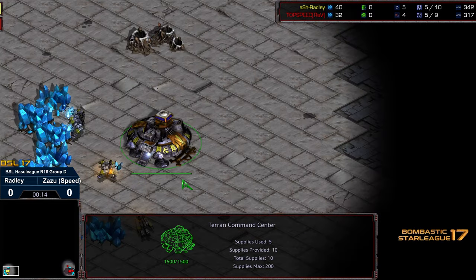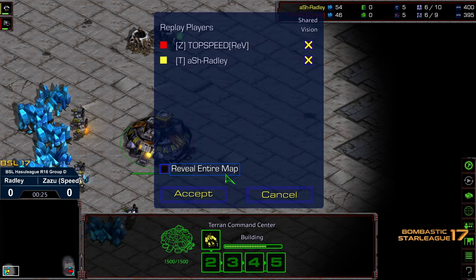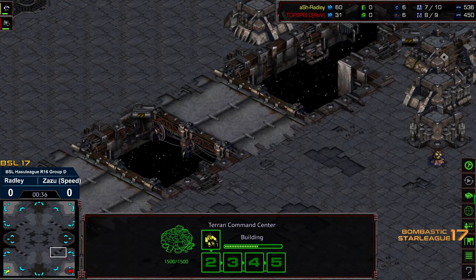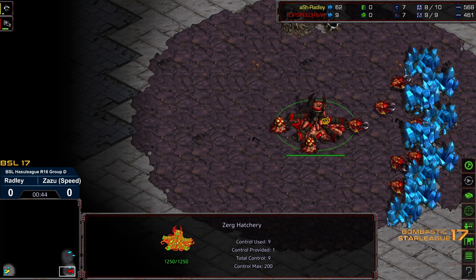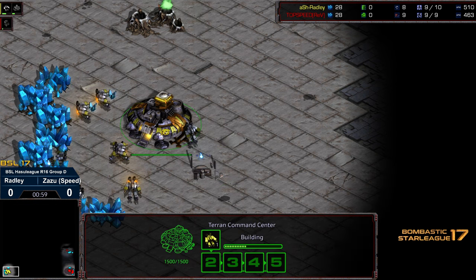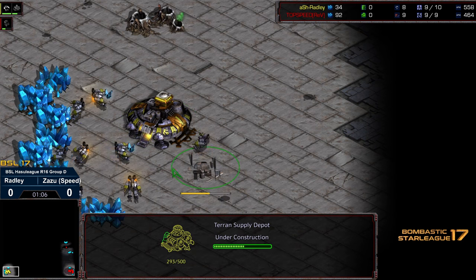Bottom left-hand corner we have Radley as the yellow Terran. I presume Radley is going to open up the double racks play once again, as that early double racks pressure has been paying off for him in many matches thus far. Didn't pay off versus Jiraiya, but this is on Circuit Breaker, which might even be a little bit better for this, considering you've got ramps to fall back to and strand some Marines there to buy time.